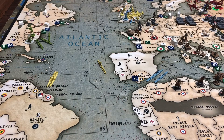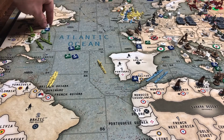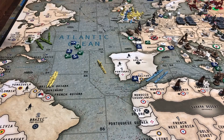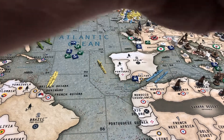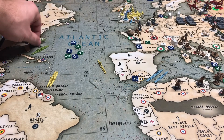Next up on this side of the map, we'll do the Americans. In the central U.S., there's a minor factory and two bases. In the eastern U.S., there's a minor factory and two bases, also an infantry and two AAA. And then in the C-Zone, there's a cruiser and two transports.